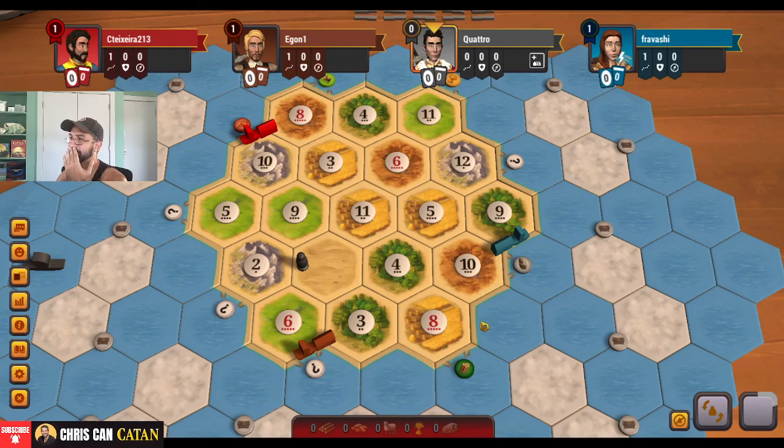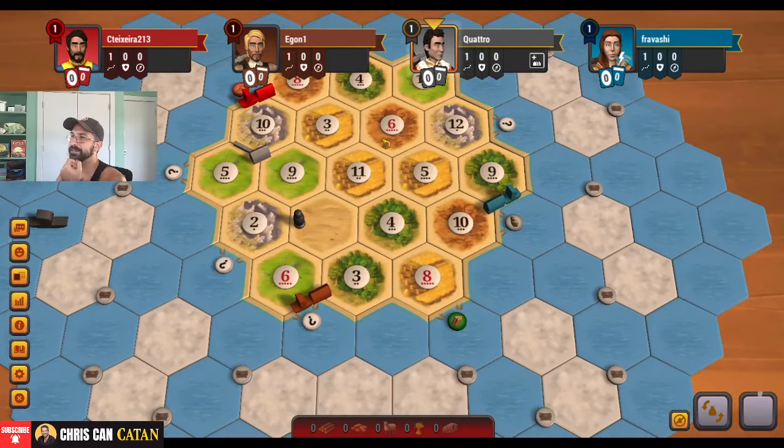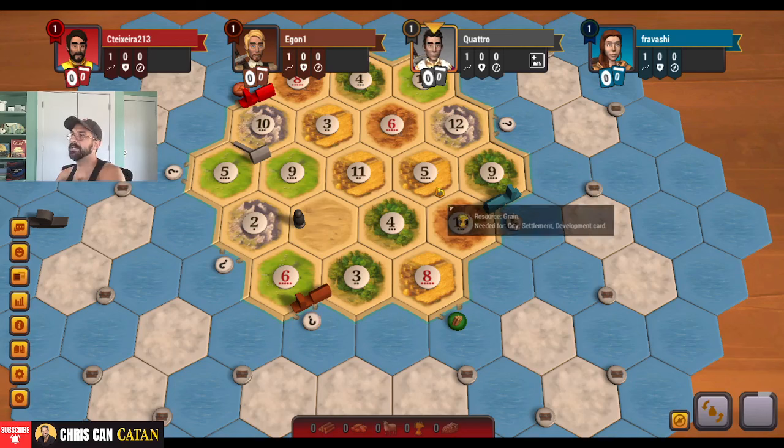Everyone's taken to the sea here. We'll see. He's just going straight production — 10, 5, 9. Could be really useful. He gets like a heavy cheap spot here, could really work out with the sea.